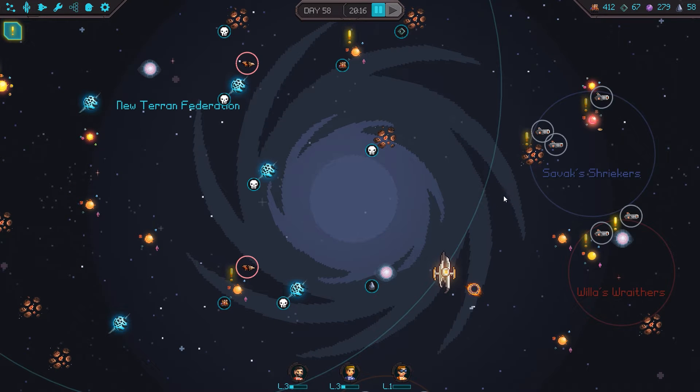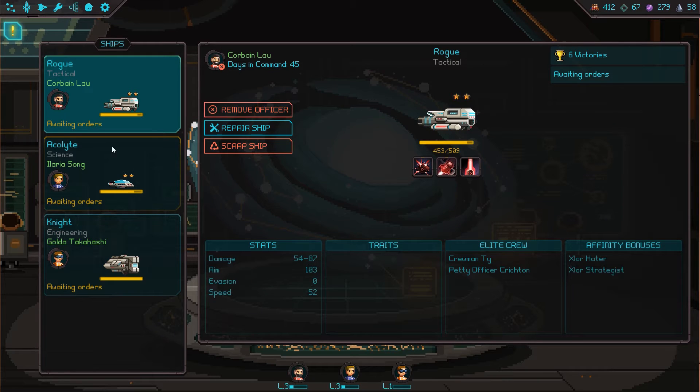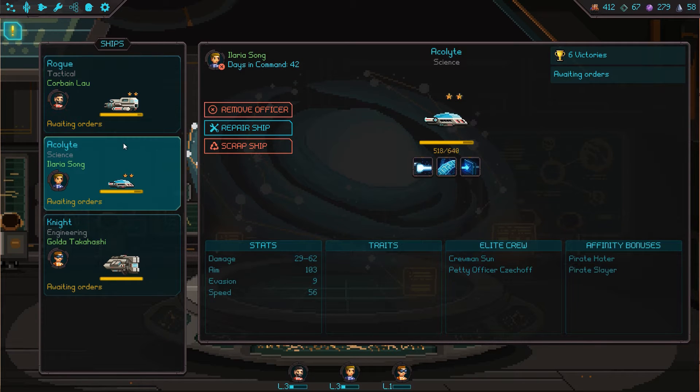Good evening and welcome back to Halcyon 6, I'm Modi Apparandus. We just got our third crew member last episode, so we have all three ships represented now. He is low level — level 1 — while the rest of the guys are level 3 or 4, with a lot of victories under their belt at this point.